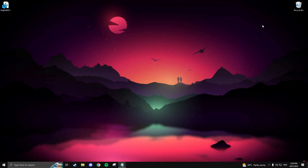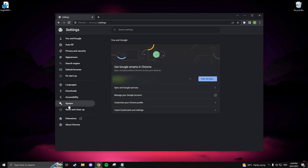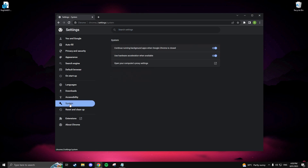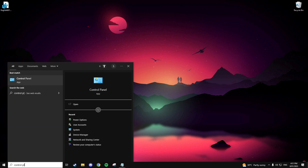Next, let's optimize our web browser. Go ahead and open your browser — we'll be using Google Chrome in this demonstration. Go to the Settings icon and navigate to the System tab. Make sure the 'Continue running background apps when Google Chrome is closed' setting is disabled. By default this will be enabled, which means it will take up unnecessary resources when Google Chrome isn't even open.